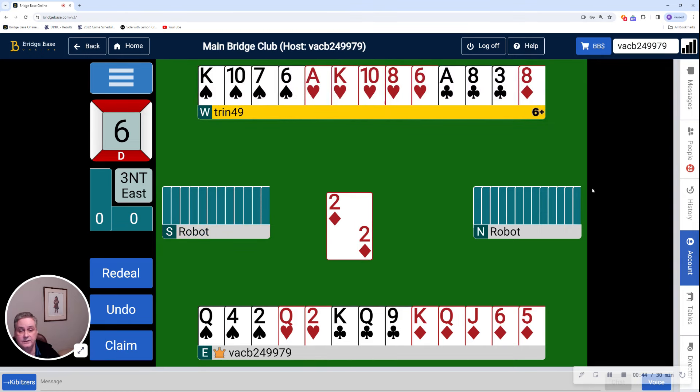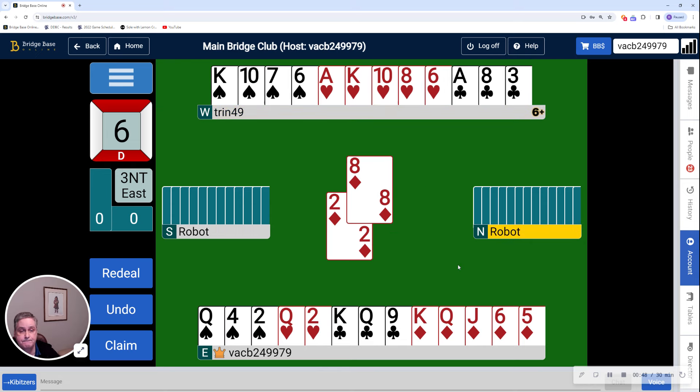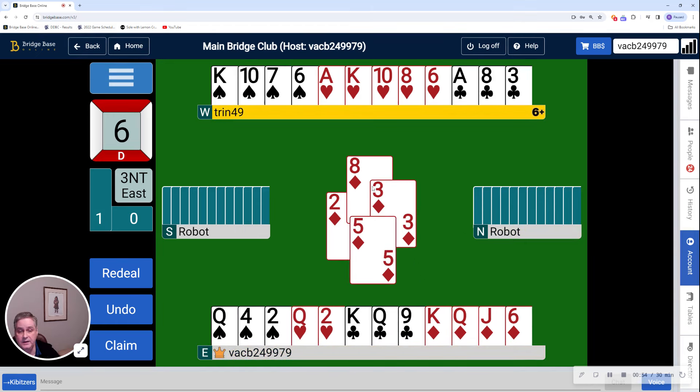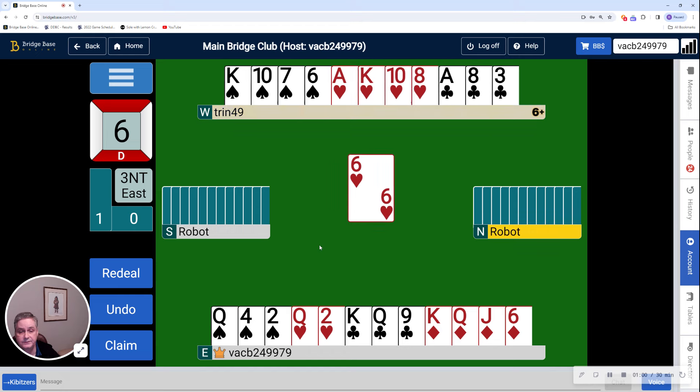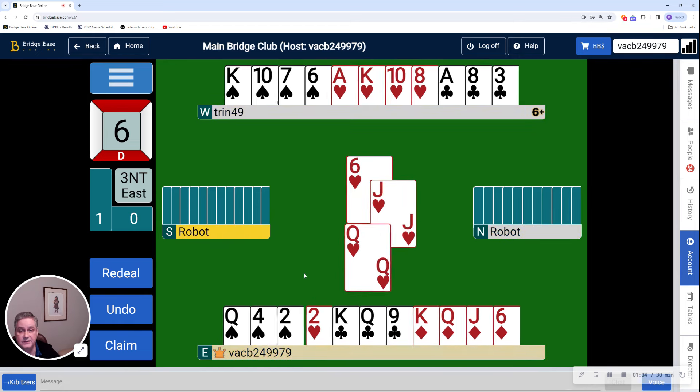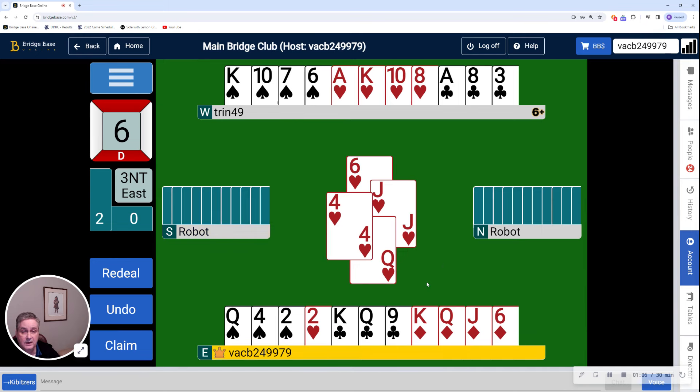Nice friendly lead. This is looking pretty good. Partner's got some extra values for me. The 8 of diamonds held the trick — that's good news for me. Now I need to get back to my hand so I can continue those diamonds to secure the contract. I'm actually going to start with a small heart. It's an interesting stack of hearts. Doesn't change much — I'm just going to continue with my diamonds.